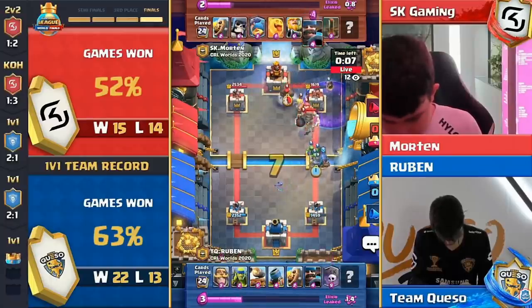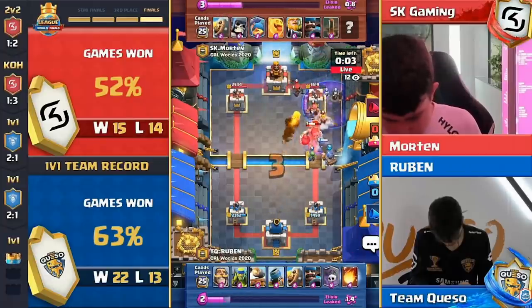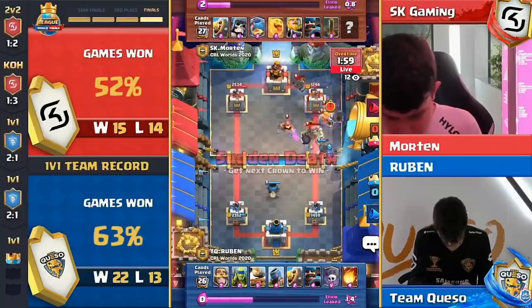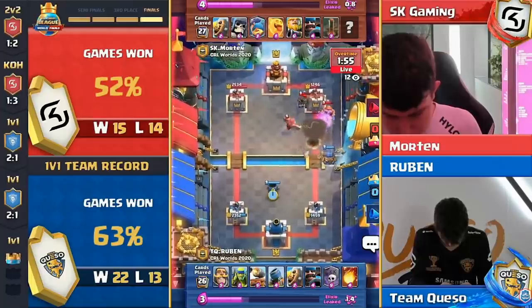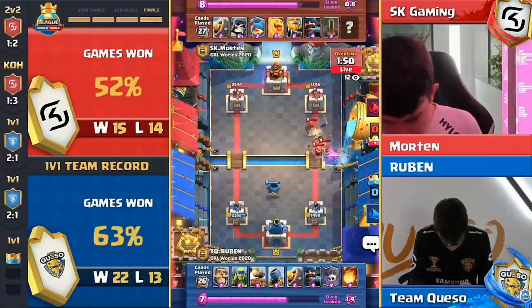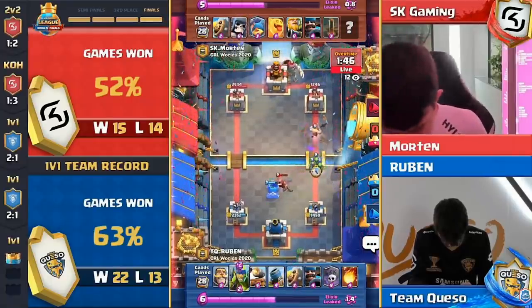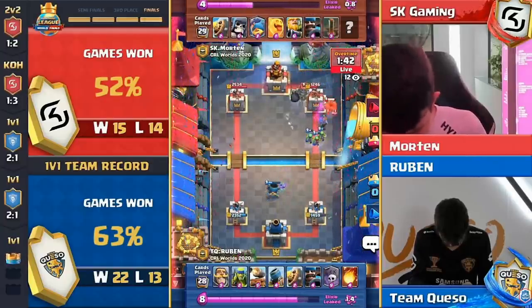Giant skeleton high trying to stop the support troops. Fisherman, barb barrel, and hunter — lots of fireball value for Ruben. He gets all three of those units. The heal spirit comes in and helps clean that up, providing a little more HP to the fishermen. This is exactly what we were seeing last time this matchup happened — lots of difficulty getting on tower because of these defensive mortars. Morton has to respond with the high hunter.